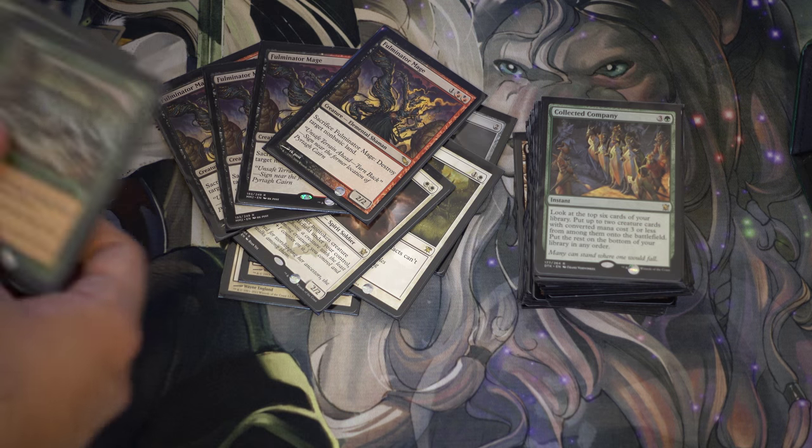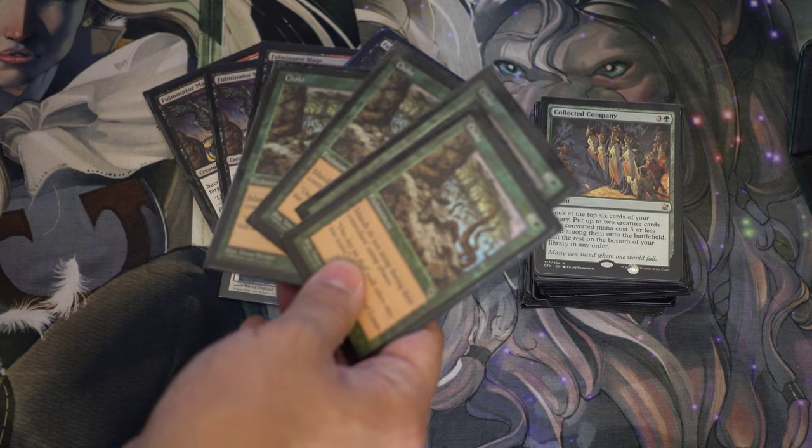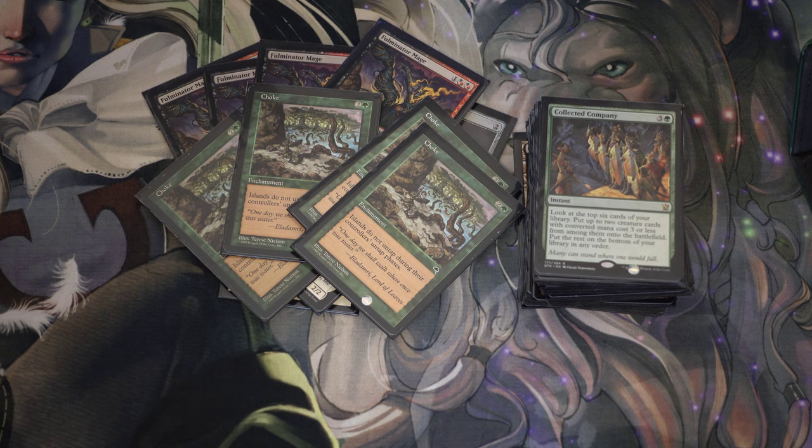Four Fulminator Mages — also a very good card. It's land destruction. Hitting Fulminator Mages off a Coco is definitely not something I complain about ever. Four Chokes round out the sideboard. The reason the deck is a lot different is because it's tuned to my personal meta. You're not going to see this exact decklist from a Pro Tour because I don't play on the Pro Tour or in GPs that often. I love it and I think it's kind of nice because I've tuned it to fit my current meta.